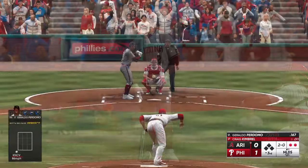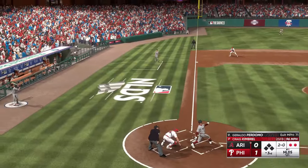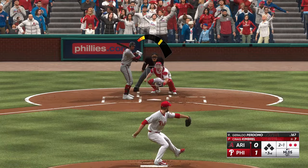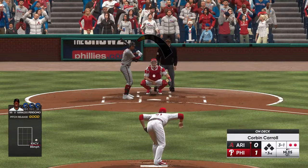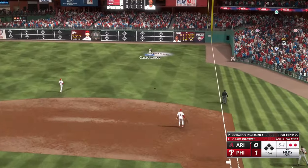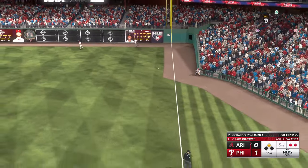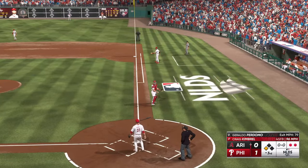That misses the zone — two balls, no strikes. One fouled off. Here's a two-one. That misses off the outside edge — big pitch coming right here. Last thing he wants to do is put the tying run on base. That one is lifted in the air — he can't get there, it's a base hit! Round second, take it for third — oh, he throws it away! They'll make it up to third, and I'm sure that'll be an error on the outfielder.